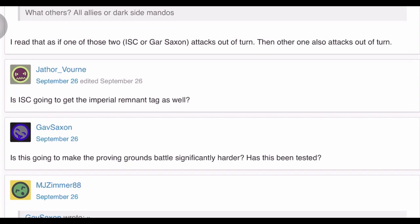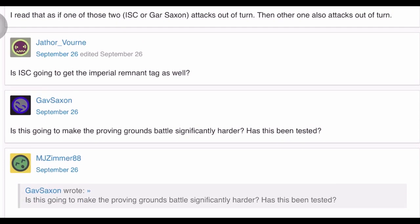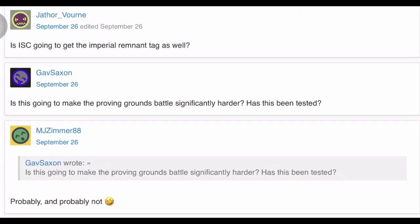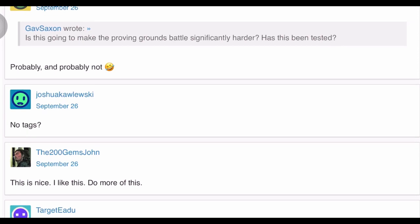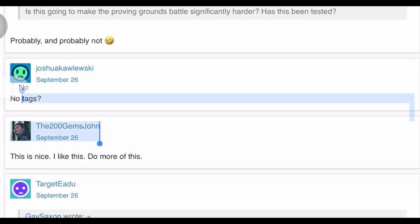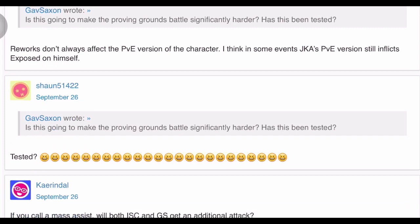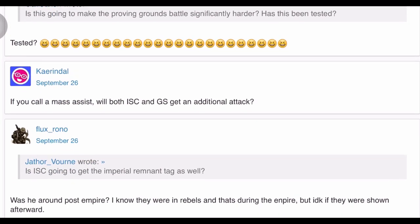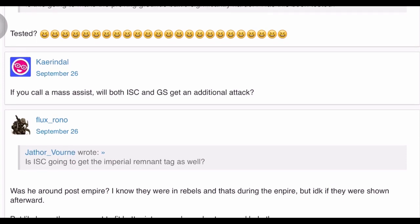Is this going to make the proving grounds battle significantly harder — has this been tested? I don't know what proving grounds battle they're talking about. Probably will make it harder, probably hasn't been tested. Also, reworks don't always affect the PvE version of the character. And if you call a mass assist, will both ISC and Gar Saxon get an additional attack? That's different — mass assist isn't really attacking out of turn, it's coinciding with the current turn.